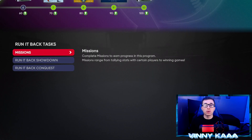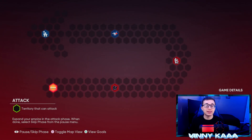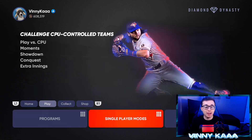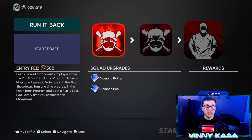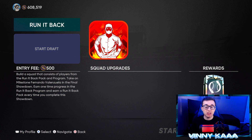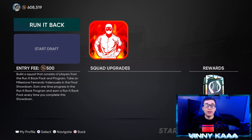Now that we've talked about all the rewards in the program, let's talk about how you can complete this program a little bit quicker. By far, the easiest way is to do the showdown — don't waste your time with the conquest. The map isn't too big, but by the time you'd finish the conquest map, you could have done the showdown at least two or three times. The showdown is so quick to do. You get 15 points every single time you beat the showdown, and not only that, every single time you beat it, you get a guaranteed Run It Back pack. So you can get some of those cards we talked about, sell them on the market, or put them into your collection for Mookie Betts. All you have to do is beat three mini bosses and finish off by beating the final boss — four bosses total — and you get a Run It Back pack for free, 15 points toward the program. If you do the showdown seven times, you'll finish the program.